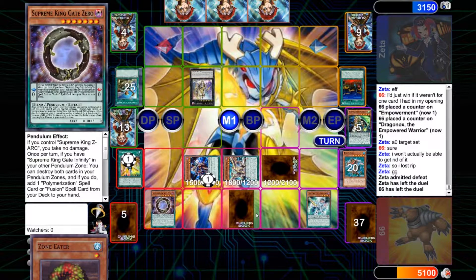That's how you beat Sky Striker. It's as simple as that — you have to outgrind them. If it's in a tournament, you just scoop game 2, and then game 3 you go first, put up Infinity and you win. But since this is Dueling Book, feel free to just slowly outgrind them. If you need to win one game, just outgrind them. Simple as that.